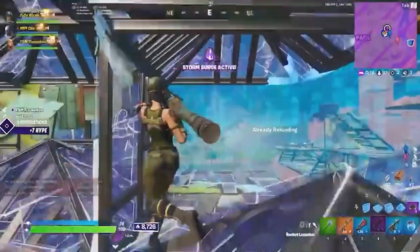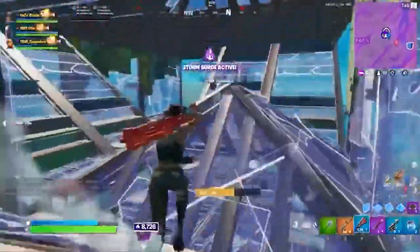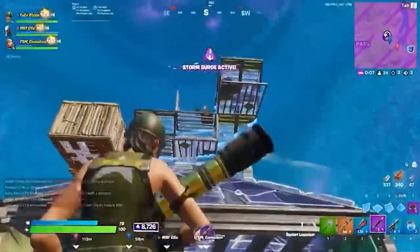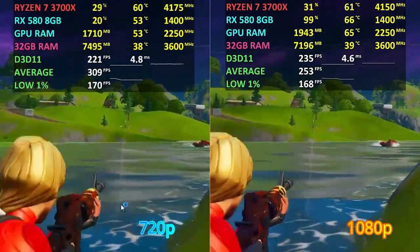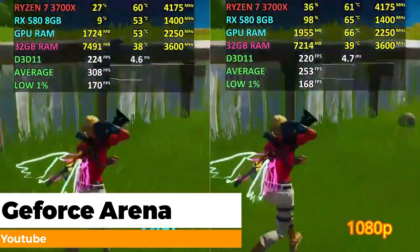My advice is to switch to 900p. A lot of pro Fortnite players right now play at 900p because the game is getting more demanding with time. Bizzle plays at 900p as I remember, and a lot of pros have switched to that resolution. You can get like an extra 20 to 30 frames per second on average, and maybe 10 to 15 on 1% lows.